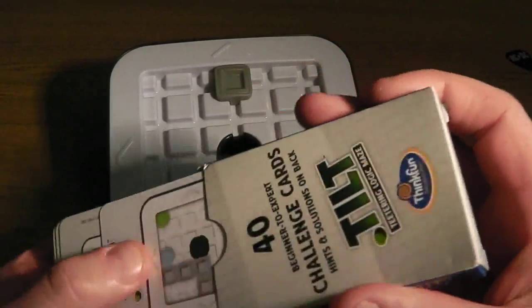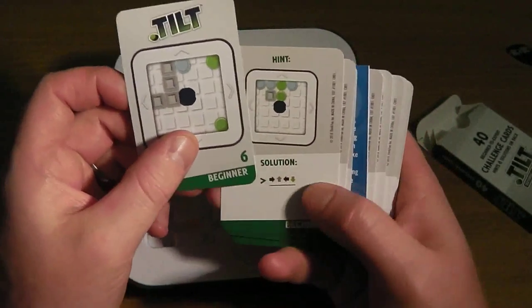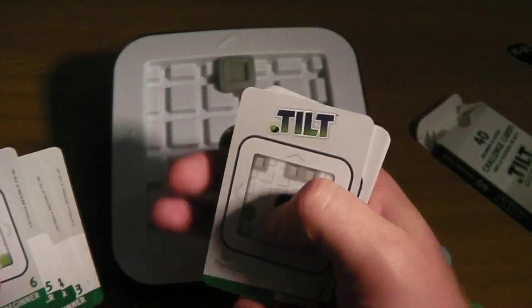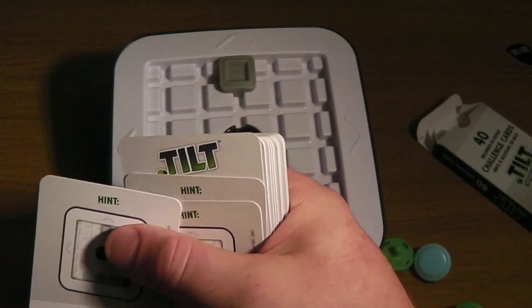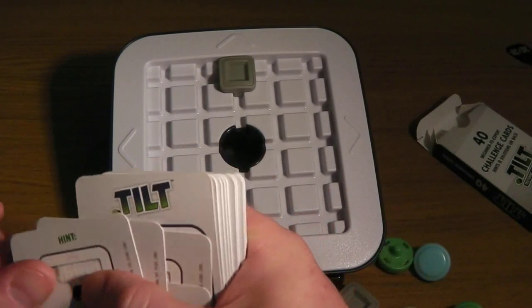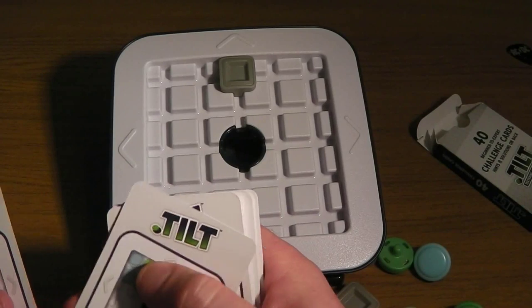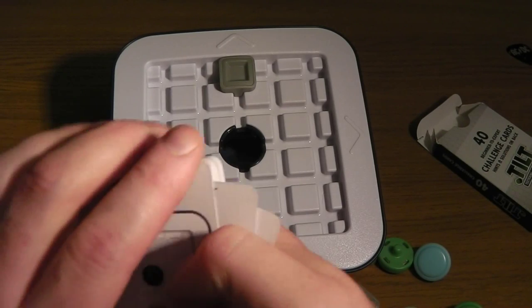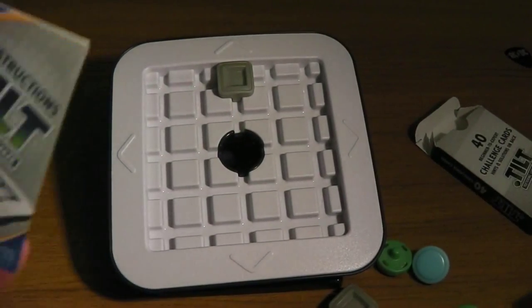Then you've got a bunch of challenge cards and the instructions as well. I only got to like beginner challenge six with these before, so let's get these tidied up. Flipping through sorting them out — getting the solutions sorted, organizing those off camera. Right, so you've got a bunch of these challenge cards, then we have the instructions, let's have a look at these.